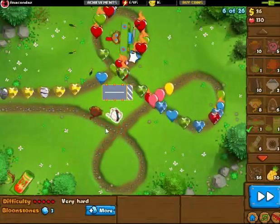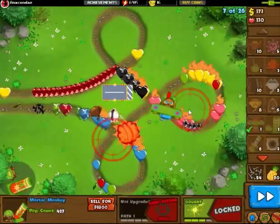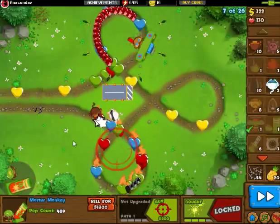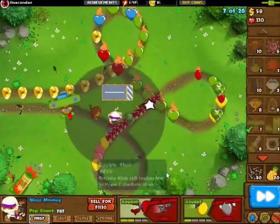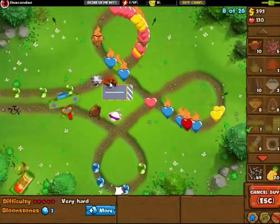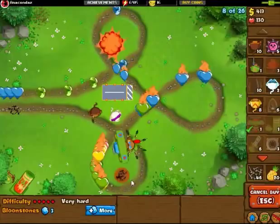Just slow down if you feel things are getting a bit scary or whatever. But now I got my Mortar all the way up to 0-3 — Signal Flare, very, very good upgrade. Even though it is expensive, you kinda need it for Cam Grow Assault. Because the hardest part about the Cam Grow Assault is the camo, and towers with plenty of popping power can't spot camo. Look, we have a Ceramic on round 8 — Regrow Ceramic. Those are gonna be very hard to defend.